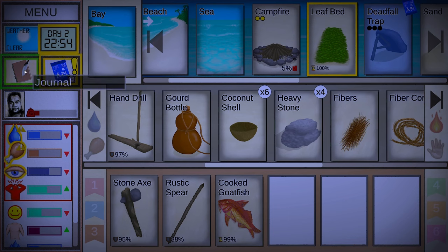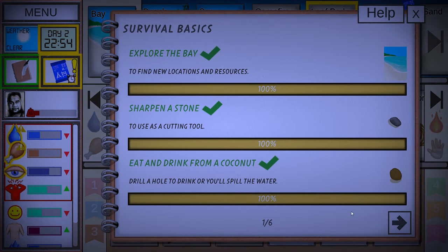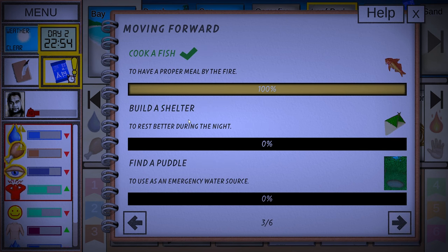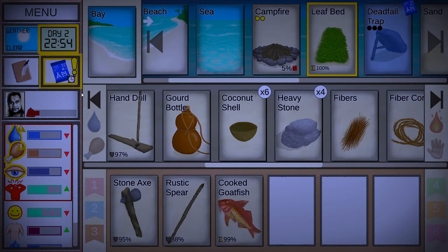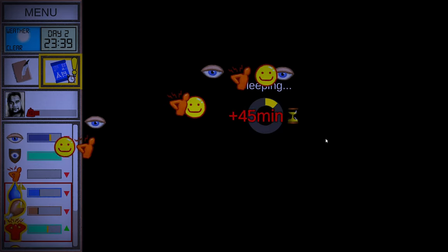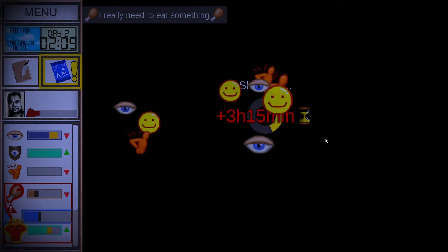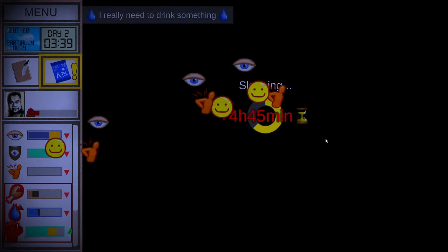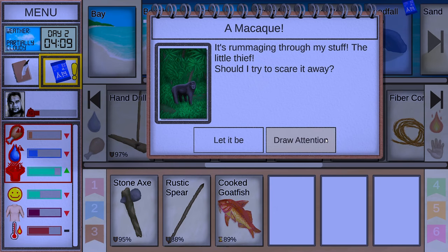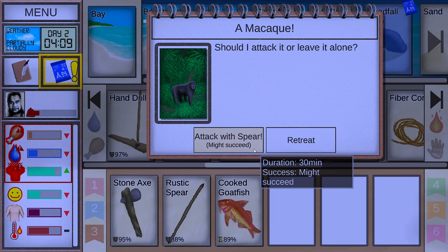Let's go to bed. Check the journal — we've crafted all the way through the spear. We need to build a shelter and find a puddle, which looks like it's in the forest. Let's sleep. Tomorrow I need to focus on food and water. Let's draw a monkey's attention and attack it with a spear.